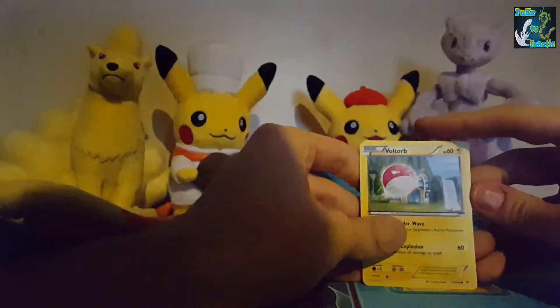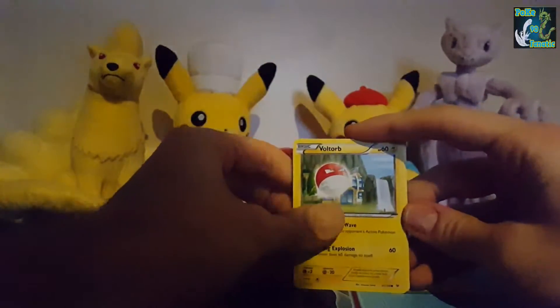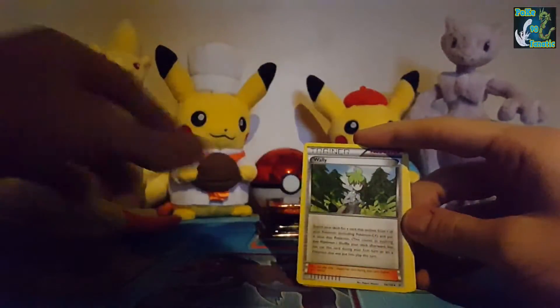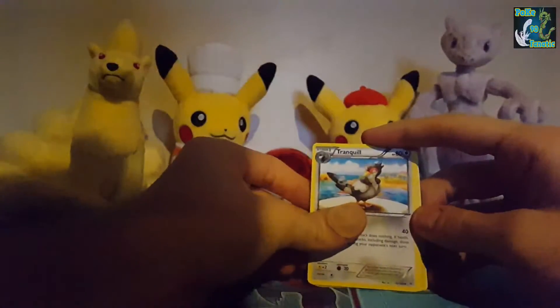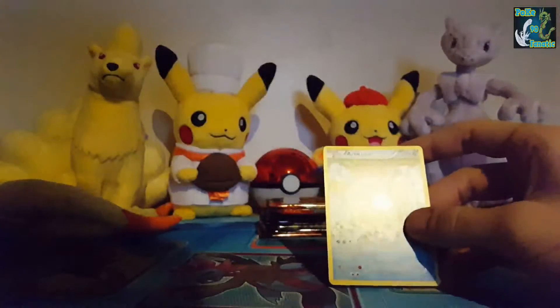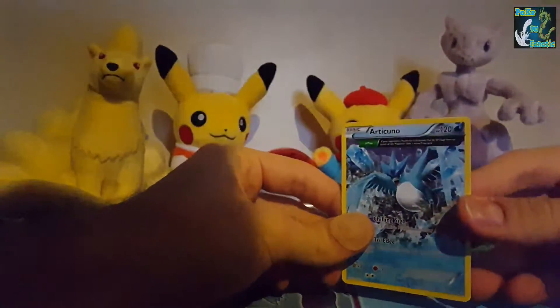Pokemon Company, please decide which way you want to put those — it would be greatly appreciated. Voltorb, Dunsparce, Bidoof, Nincada, Bagon, Wally, Tranquill, Gliscor, Dratini reverse — and then Articuno, regular rare.